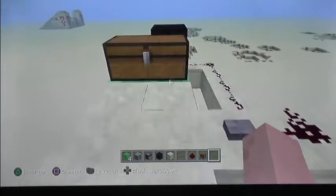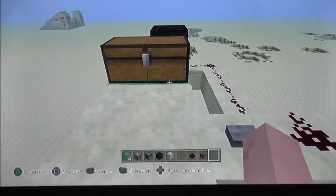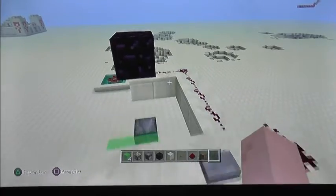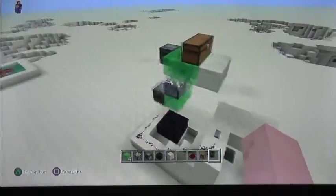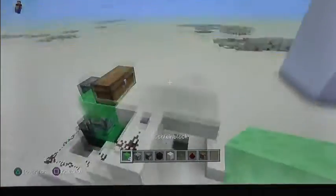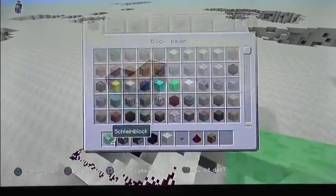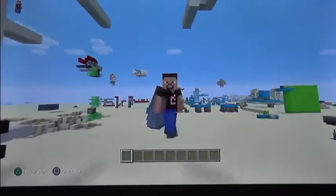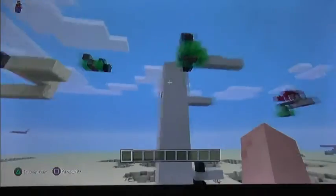So that's basically a flying machine — just updating observers, and that's all. With the slime blocks you can transfer chests or anything else, or yourself. Thank you for watching, hope to see you soon.